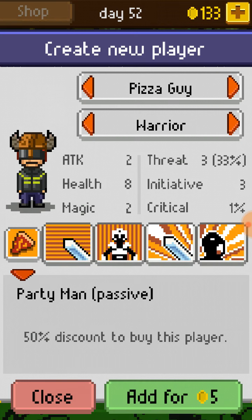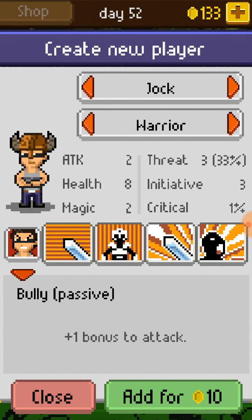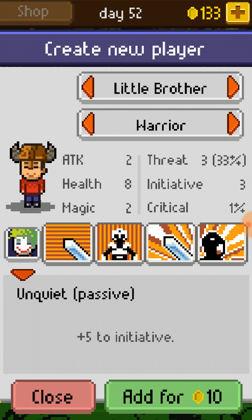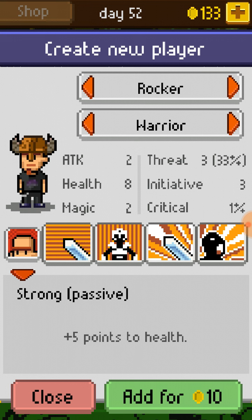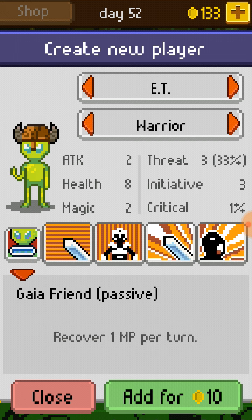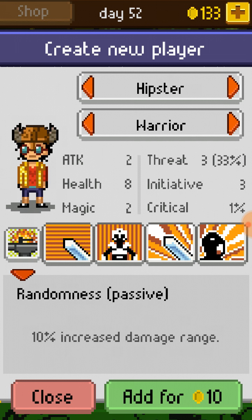That's how you create a new player. It's a 50% discount to buy the pizza guy — only 10 gold. The jock is bully, gets a bonus 1 to attack. Woofy heals 1 health per turn. Little brother gets plus 5 to initiative — so excited, just wants to go first. The rocker gets plus 5 points to health.